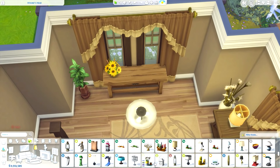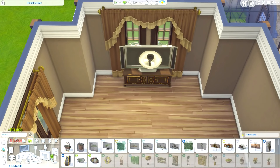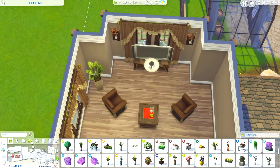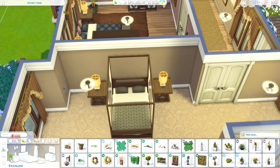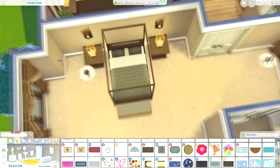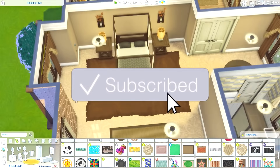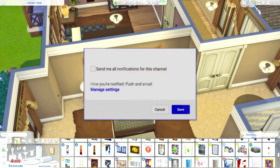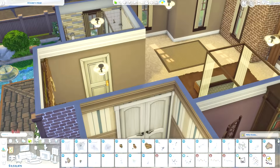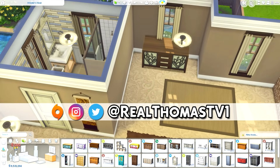Upstairs in the guest house there wasn't room for separate living room and bedroom spaces, so I combined them into one open-plan area. It's only a guest house for one or two Sims. It could work well for grandparents, or a teen or young adult who isn't quite ready to move out yet.